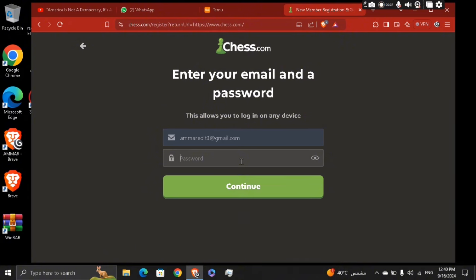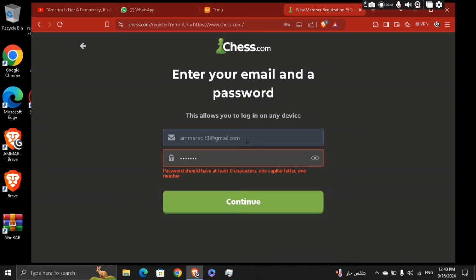Password. Move along to the next step, and add something — one number. It should be a special character. And then afterwards, what you're going to do, you're going to go ahead and move along to the next step.